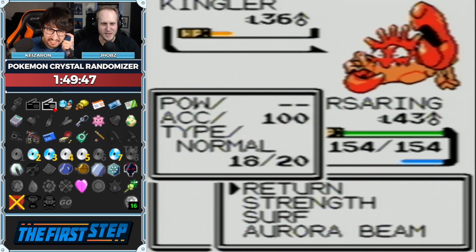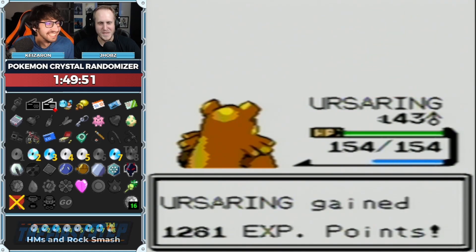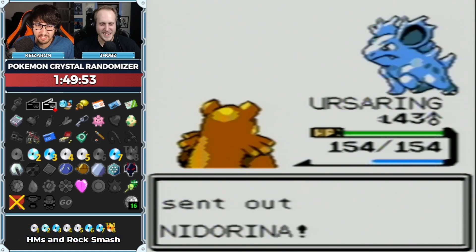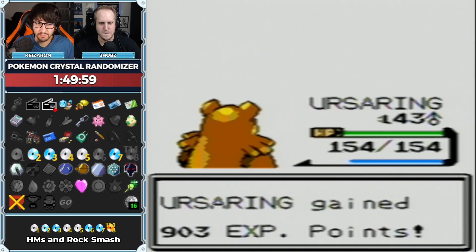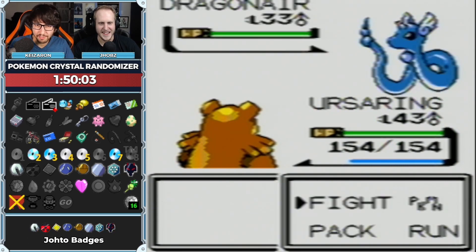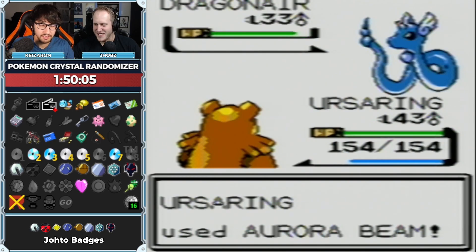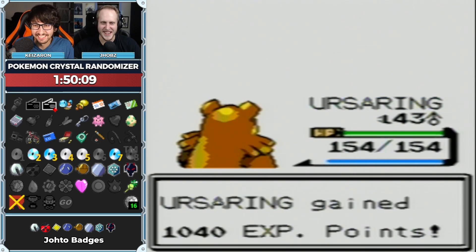I really wish we had Thunderbolt so I could teach this one about the Midwest — no, that would be more like Twister. Imagine if we had Earthquake though. Earthquake would be so good on this bear. Something you can freeze — learn about Aspen. I'll teach you to ski one way or another.